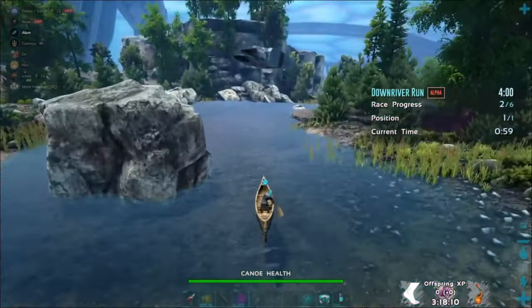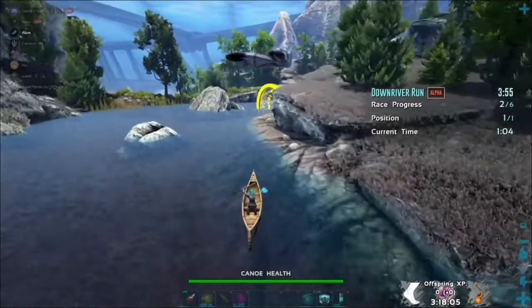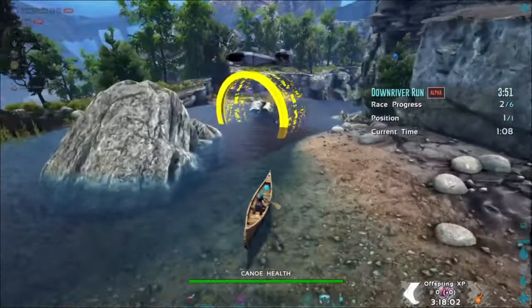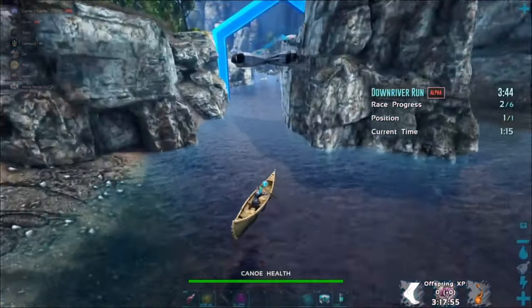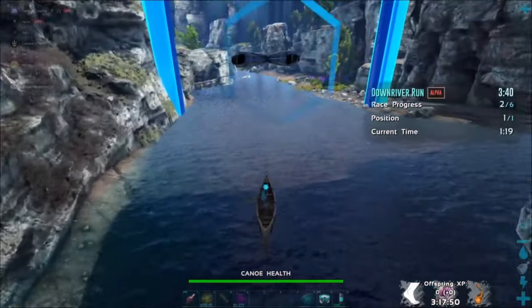As soon as you pass this rock, start turning right really hard. What you want to do is swing around here as close to the right shore as you can. Then right before you hit this ring, you want to start turning back to the left. You want to aim and try to go kind of in the middle of these rocks here. You don't want to hit the rock on the right going through the speed, but if you don't turn right fast enough after you go through the speed, you will also hit the rocks on the left.